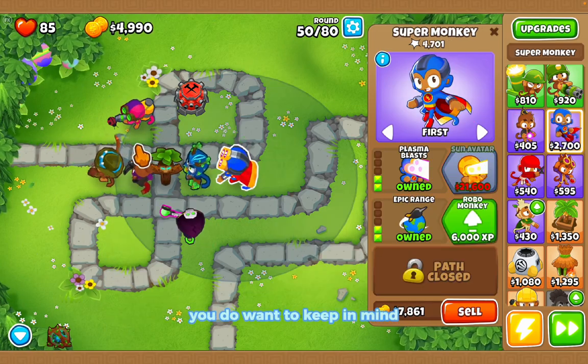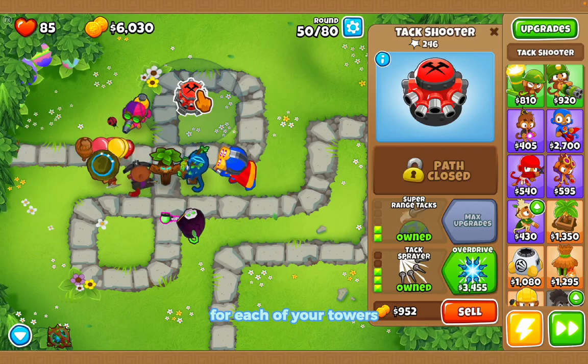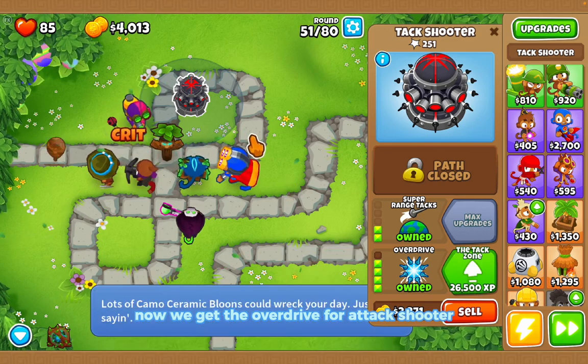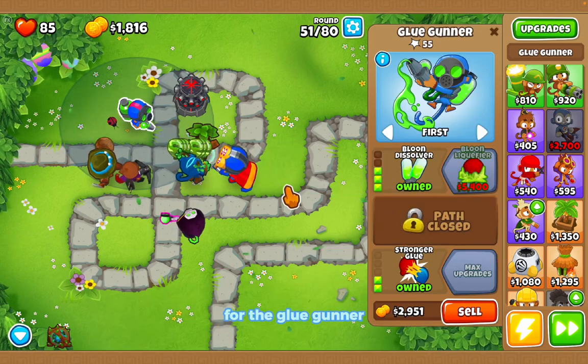Keep saving up for upgrades for each of your towers. Now we can get the overdrive for our tack shooter, and we can also get the balloon dissolver for the glue gunner.